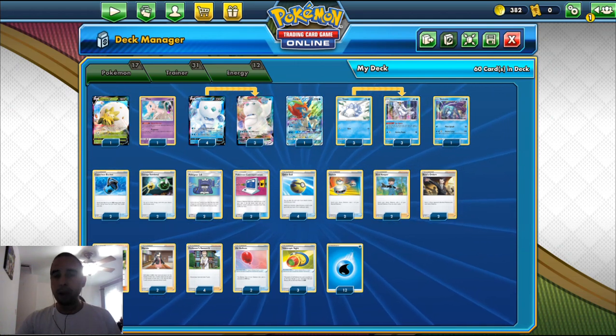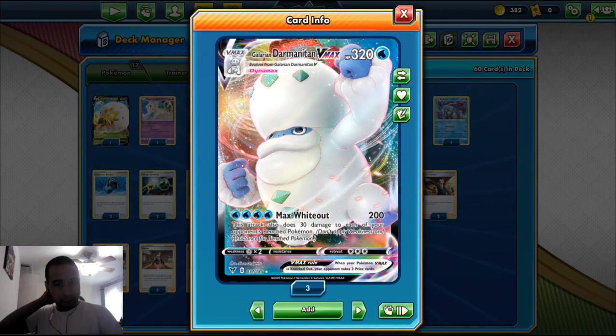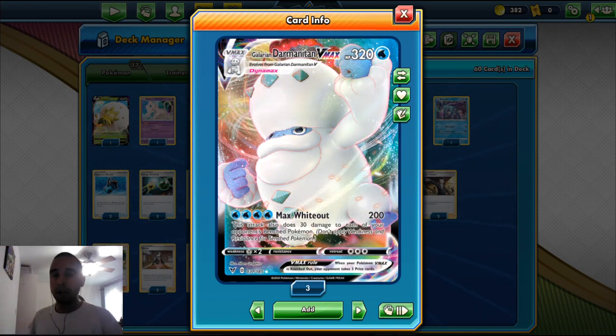My Darmanitan here is Galarian Darmanitan VMAX. It's got 320 HP, it's a Dynamax Water type. For four Water Energy it's got Max Water, which does 200 damage, and it also does 30 damage for each of your opponent's bench Pokemon. It doesn't apply weakness over the system for bench Pokemon.